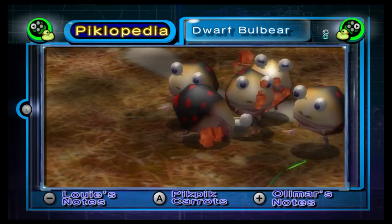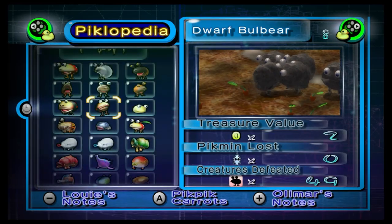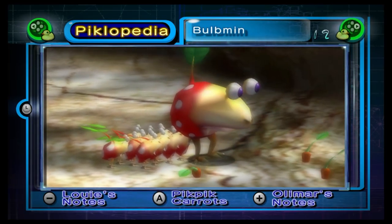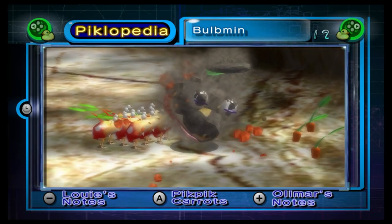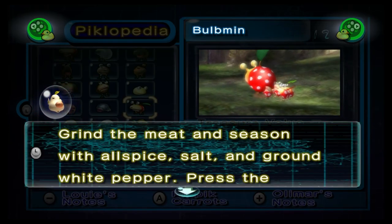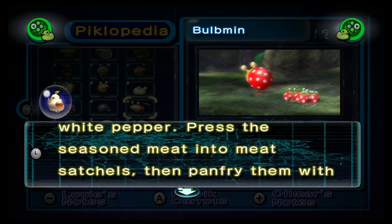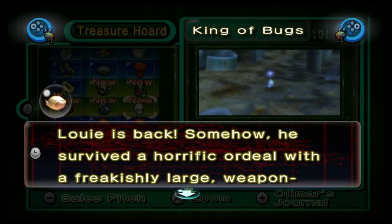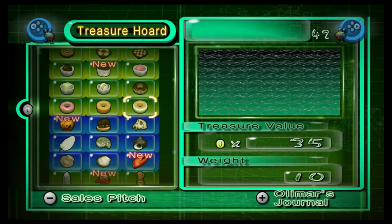The Piklopedia deserves a shoutout. I spent way too much time looking at entries in here when I was younger — I loved throwing Pikmin at enemies to see how they would react, or using the Ultra Bitter Spray on them. Good times. Olimar's entries are practical and tell the player about the creature's biology. Louie's notes are on how to eat the creatures. The player can also look at all the treasures in the Treasure Hoard — Olimar gives his thoughts on each one, and the Hokotate ship will come up with a sales pitch.